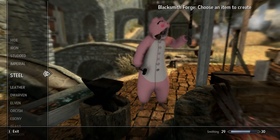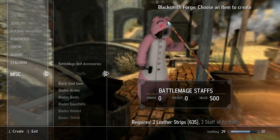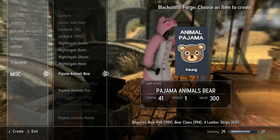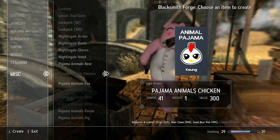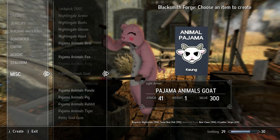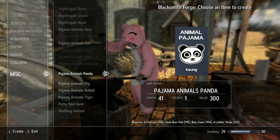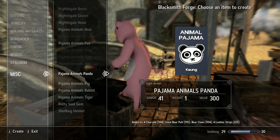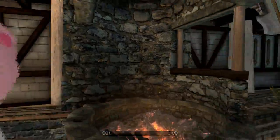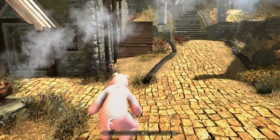We're going to go to the blacksmith forge now and show you how to craft these — they're under misc. As you can see we got bear, chicken — I don't have chicken because I don't have ninroot right now, you need crimson ninroot for that — frog, goat, milk cow. Those are options I didn't show earlier. You can craft them here or go to Solitude and purchase them for yourself.